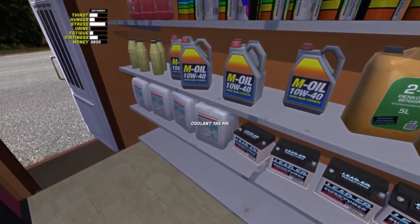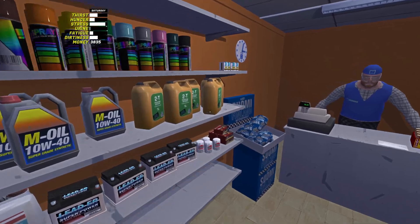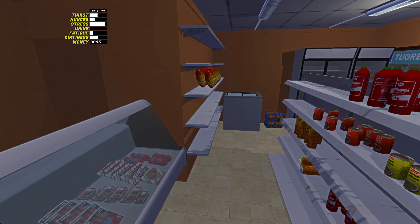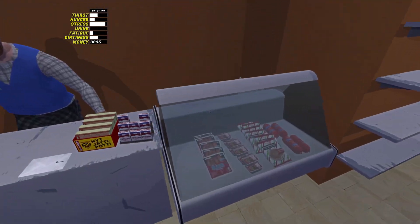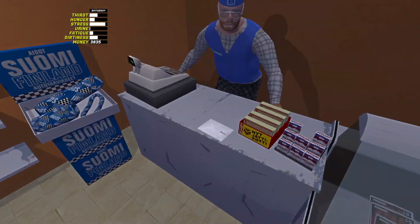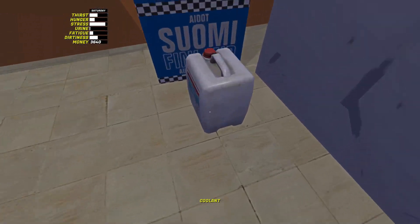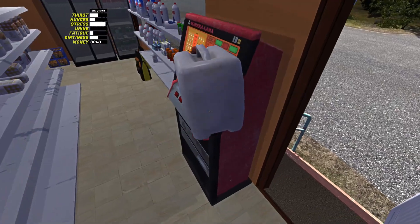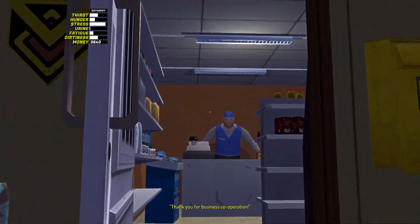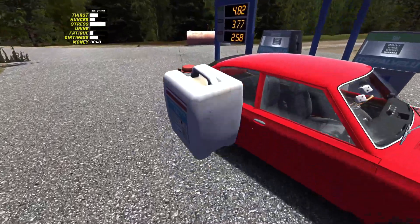We're here to get some coolant. I think we've got a spare oil filter at home so we don't need that. Car light bulbs — we should be right for bulbs. Food we're good on. Cigarettes — yeah, we've got a spare. We're not going to buy a lottery ticket. Just some coolant — that's it. Thank you, Teemo. Have a good one.